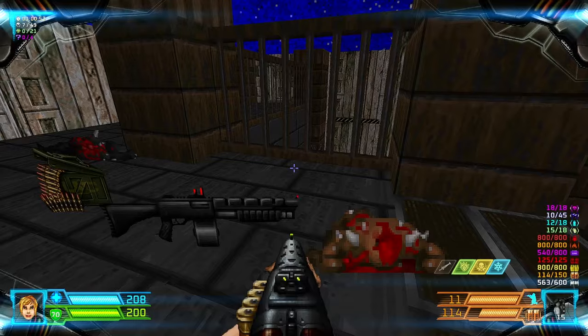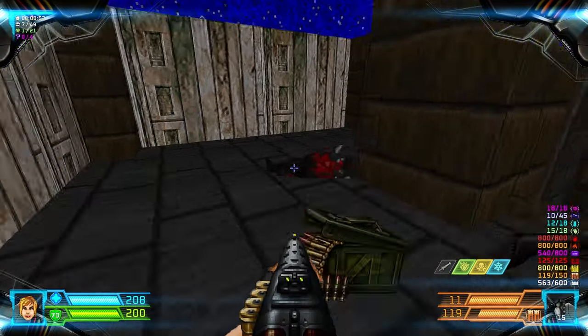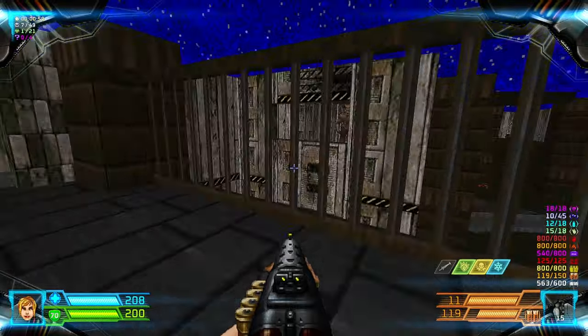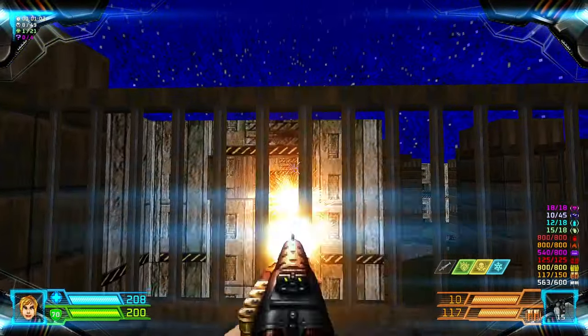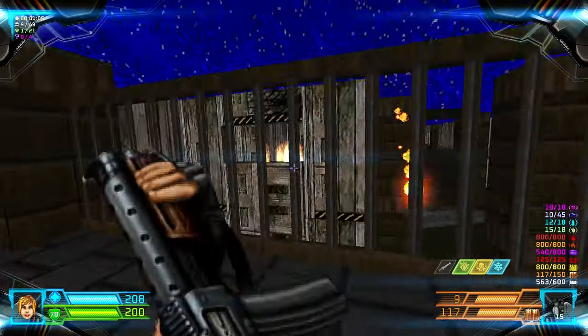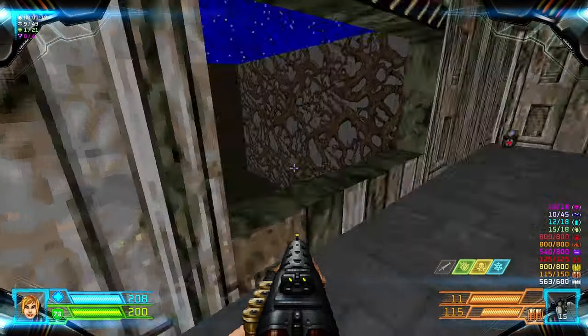Ok grab this weapon upgrade — it's an item in Project Brutality. Now head through here. That Hell Knight must die, as well as the imp.